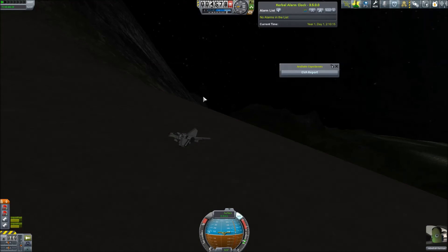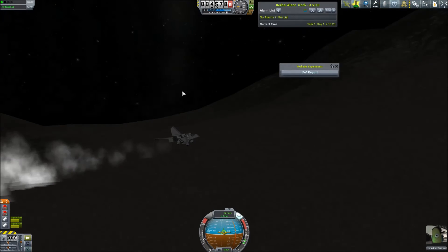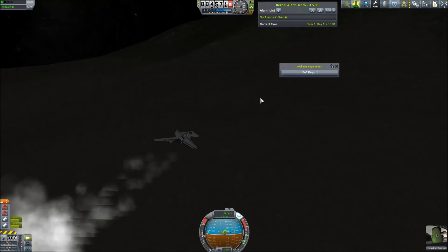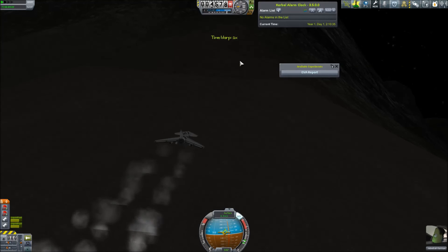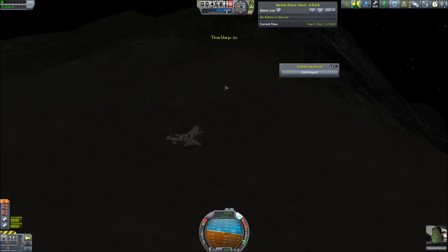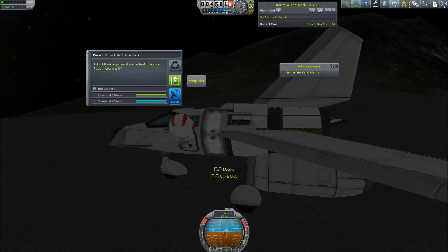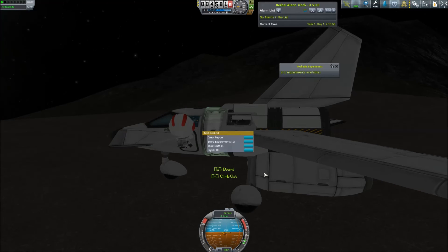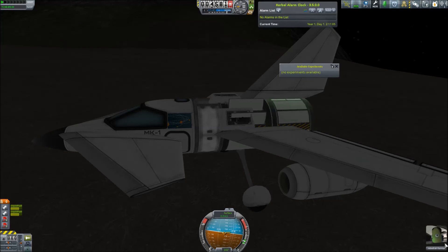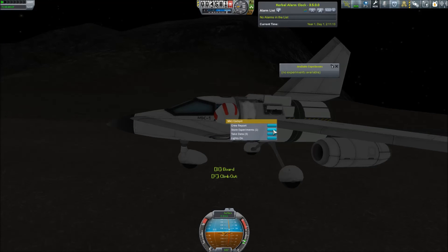We want to turn a little bit sideways, so we're going to rev the engines again. As you can see we're still rolling backwards as soon as we let go of the parking brake. We're going to very slightly move forward, then let go of the throttle and turn so we're facing sideways to the hill. Apply the parking brake and do the EVA — hopefully the plane does not run away from us. We're going to jump down. Before that, take the data, store the experiments, board, do the crew report, keep it, then EVA again and go to the surface.